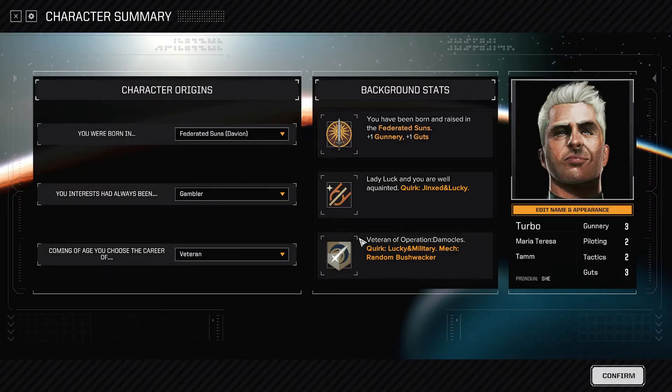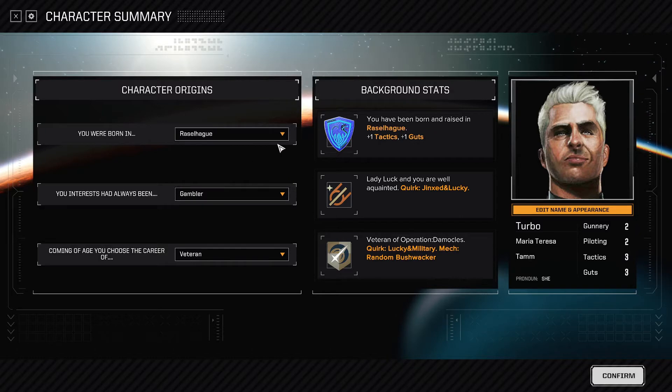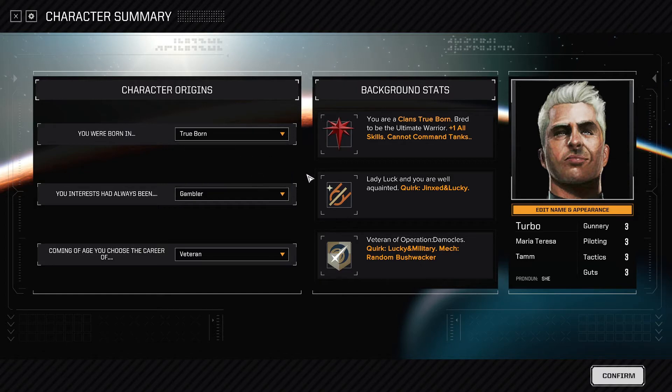Let's see what portrait's going to give us. We get traits now depending on what our interests are and what happened to us. You still got your different factions — Lyran Commonwealth and the usual factions. There's Trueborn as well, because this is factoring in the clans, which came in a lot later on after the Restoration. In terms of the timeline, we got mechs from every single timeline in the universe.